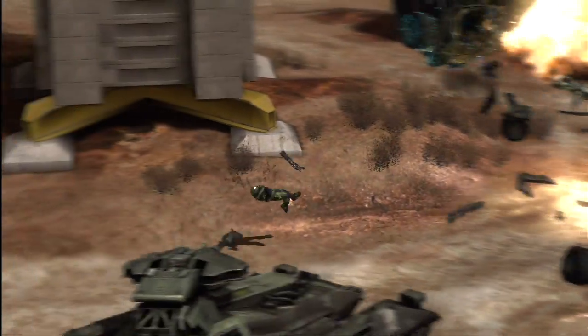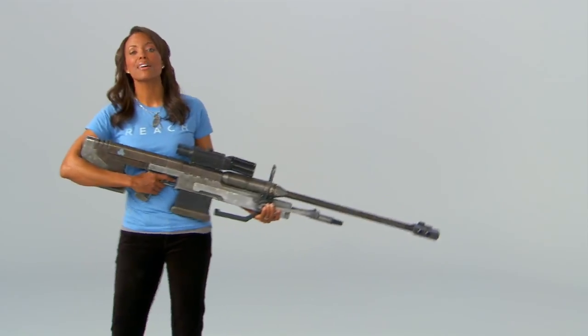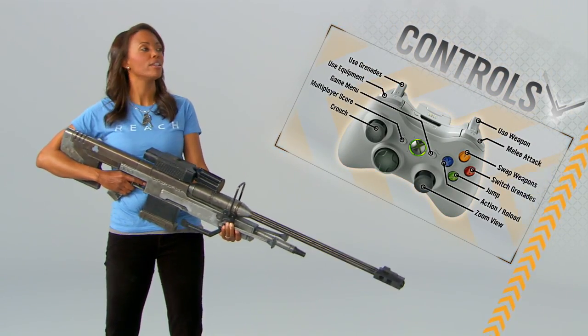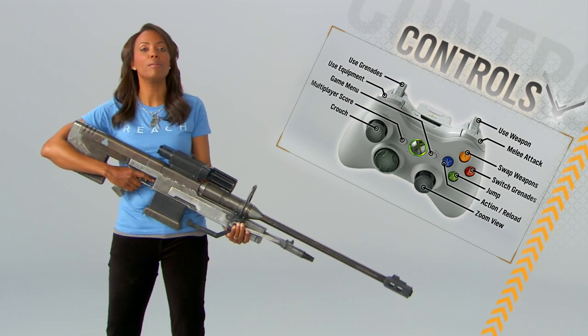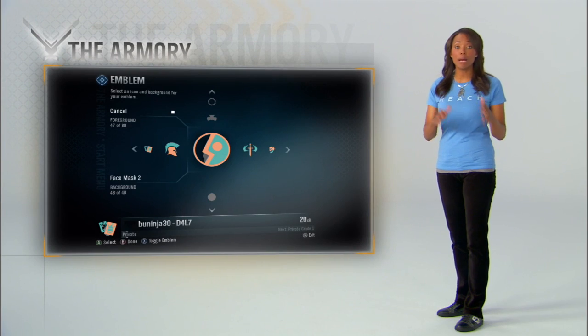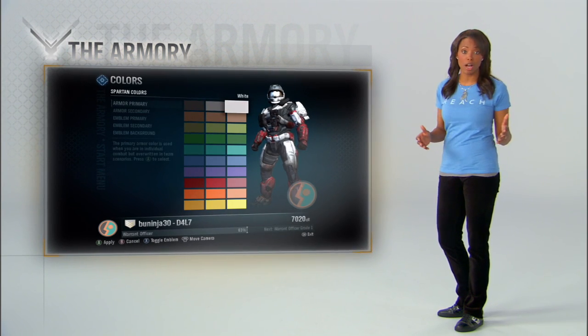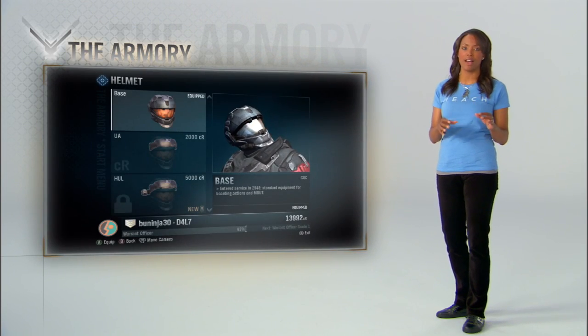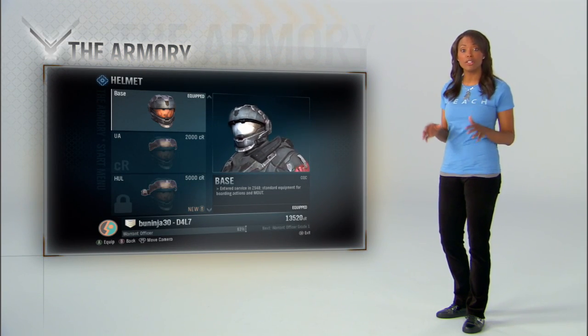And get this — the weapons and vehicles get more and more deadly as the game goes on. Awesome. All right, let's take a look at the gear. First off, check out your controls — they're a little different this time. Next stop, the armory. Choose an emblem, a service tag, and a paint job. Not all of the armor is available in the beta, but there is plenty of cool stuff to check out. And the more you play, the more you get.